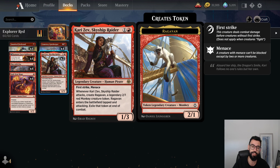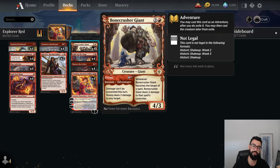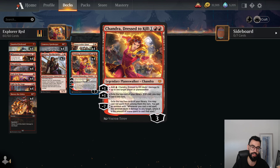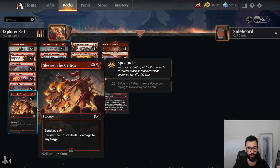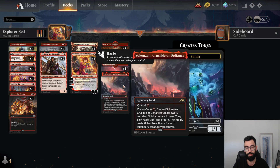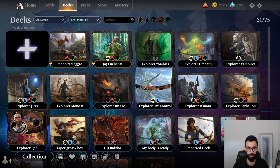Some Kari Zev — just an evasive creature that brings a friend along, the non-hundred-dollar Ragavan. And then some Bonecrusher Giants as removal in a creature. Chandra is really kind of the engine of this deck. With Chandra, Light Up the Stage and Skewer are one-mana spells as well because you deal a damage, enabling Spectacle. Your deck's fairly low to the ground in terms of curve. You also have 22 lands — a full playset of Den, some Romnap Ruins, and a Channel land. So that's Mono Red Aggro.